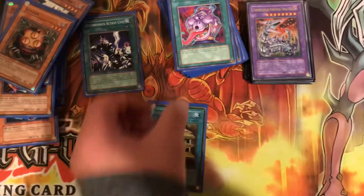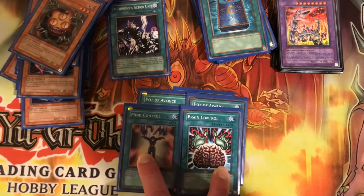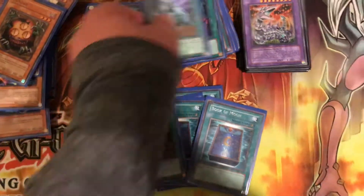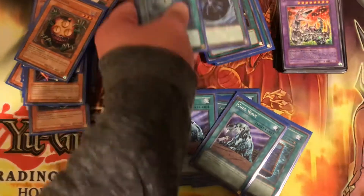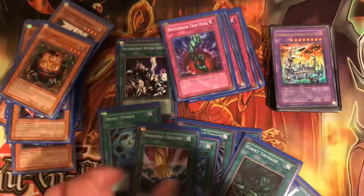Then you got one Ghost Sarcophagus, two Pot of Avarice, one Mind Control, one Brain Control — these are used to steal your opponent's monsters for Synchro material. Then you got three Book of Moon, two Cold Wave to freeze your opponent's spell and trap cards until their next turn, Heavy Storm, Mystical Space Typhoon, and Giant Trunade, then Lightning Vortex, Monster Reborn, and Smashing Ground.